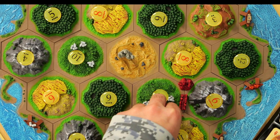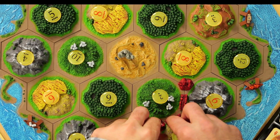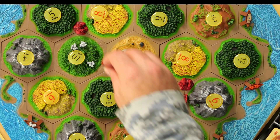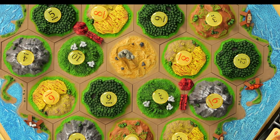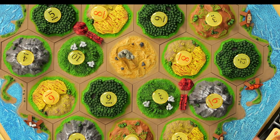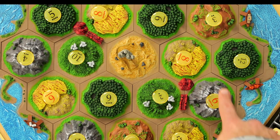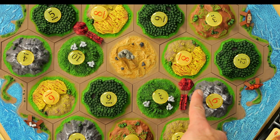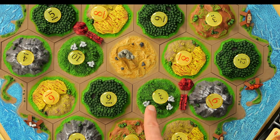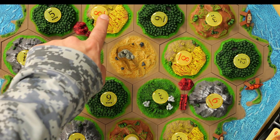Each person starts off with two settlements and two roads — they don't have to connect. At the start of the game, you collect resources corresponding to whatever is around your settlement. So for this settlement right here, we'd collect one sheep, one wheat, and a rock, and over here one wood, one sheep, and a wheat.